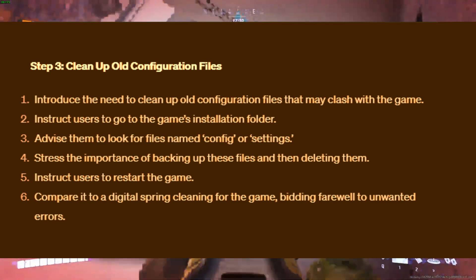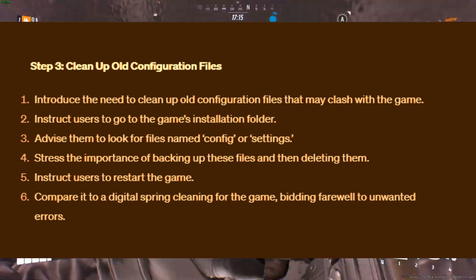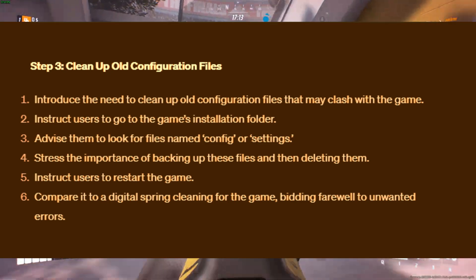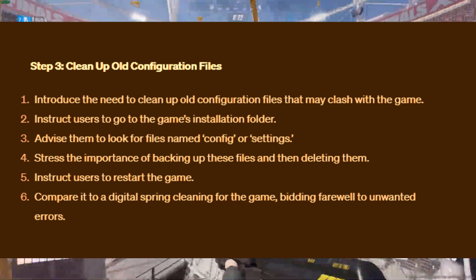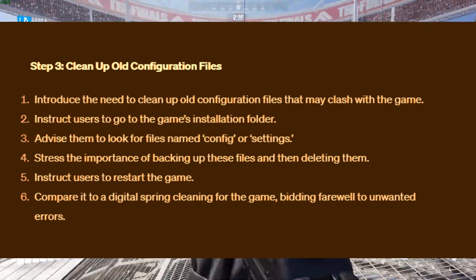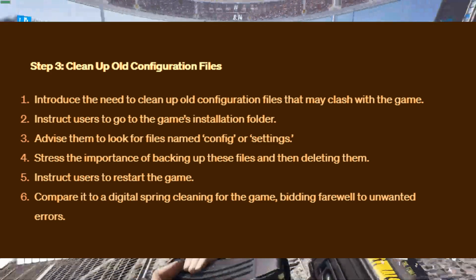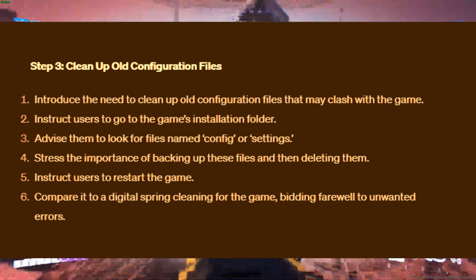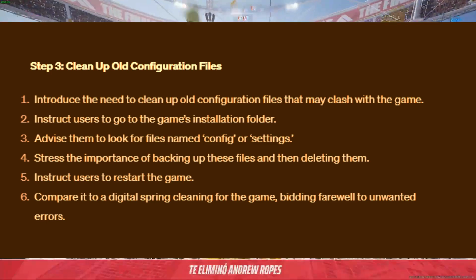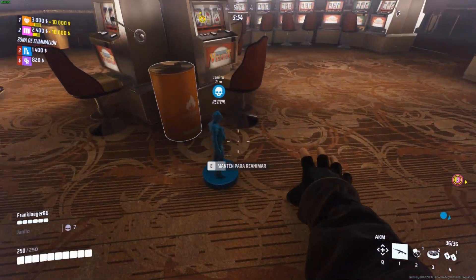Step 3: Clean Up Old Configuration Files. On to cleaning up old configuration files — sometimes these files can clash with the game, causing the error. Follow these steps: go to the game's installation folder, look for any files named config or settings, back up these files just in case, and then delete them. Restart the game. It's like a digital spring cleaning for your game — say goodbye to those unwanted errors.